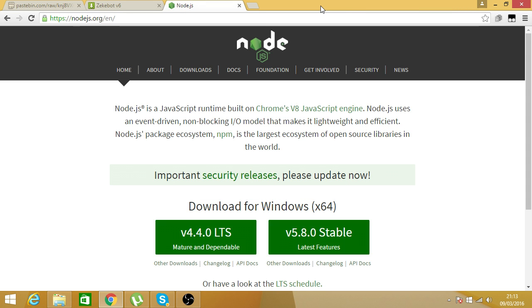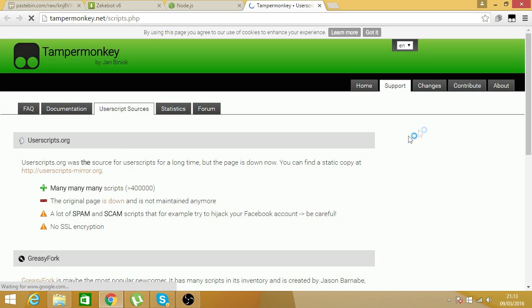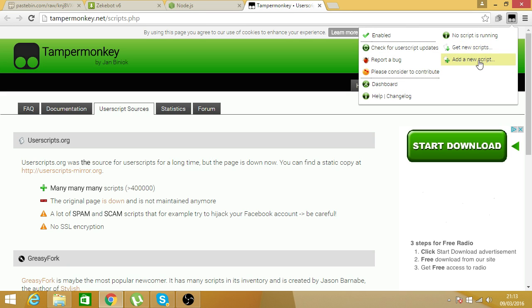Once you've got Tampermonkey, which should appear like this, you want to press add new script — or get new script — and it'll take you there. You just want to add new script.